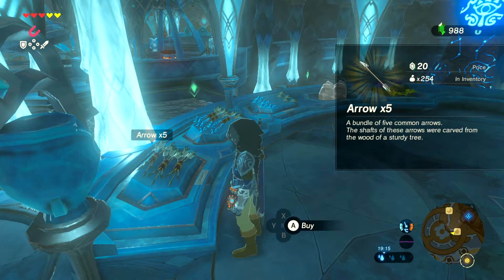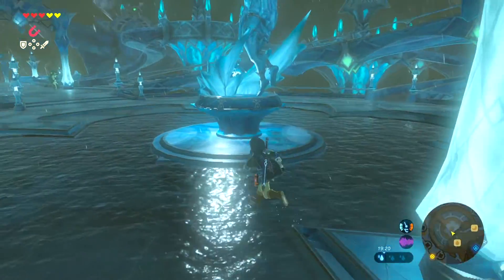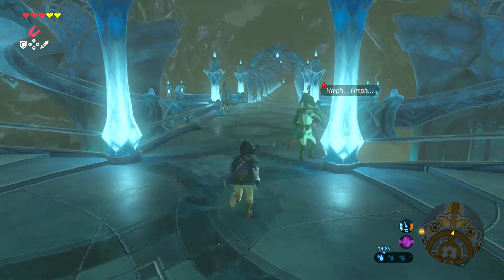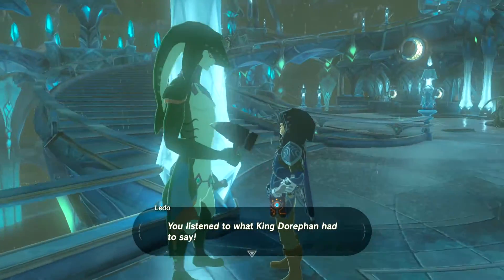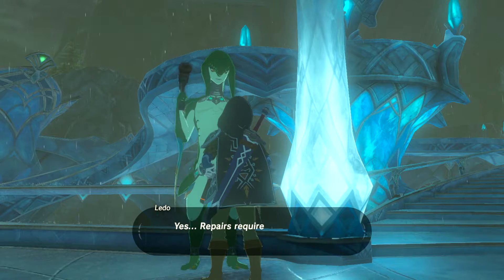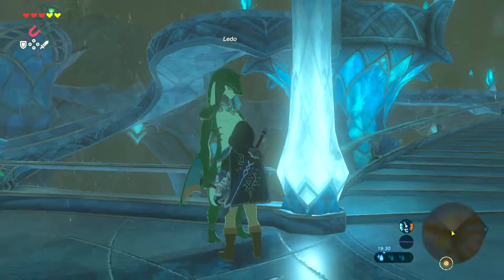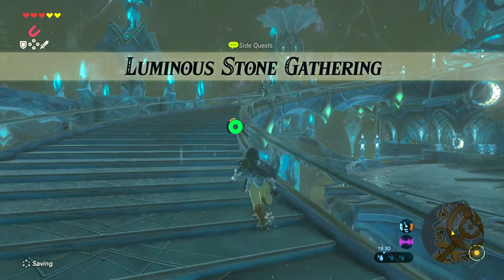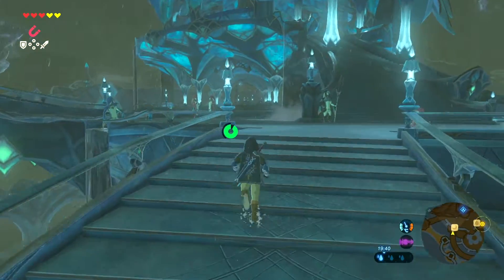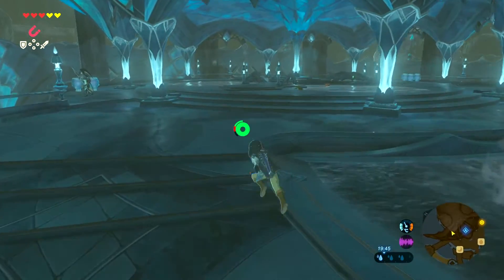We got arrows, got money — cool, let's get some quests. This guy wants luminous stones from us, ten of them. I think if you get ten luminous stones he'll give you a diamond.